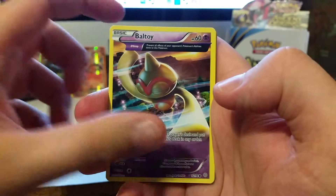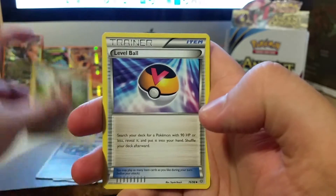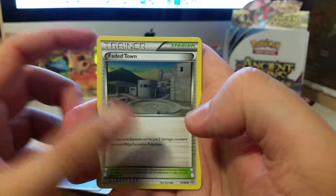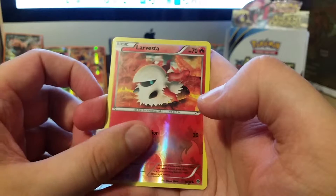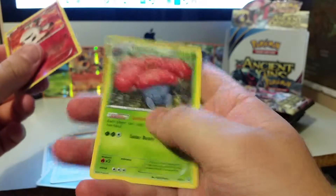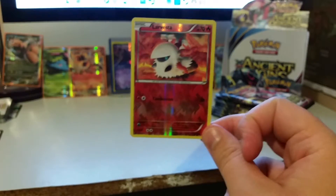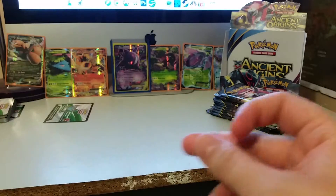Pack 1: Baltoy ancient trait, Ralts, Golett, Eevee, Level Ball, Sliggoo, Faded Town stadium trainer, reverse holographic Larvesta, and the rare is a Vileplume. The best thing out of that was the Larvesta reverse — I don't think I have that one so at least that's a plus.